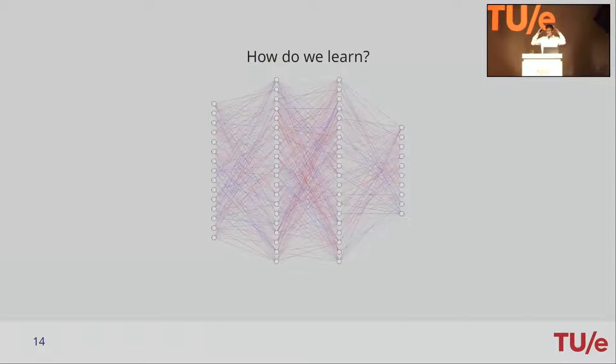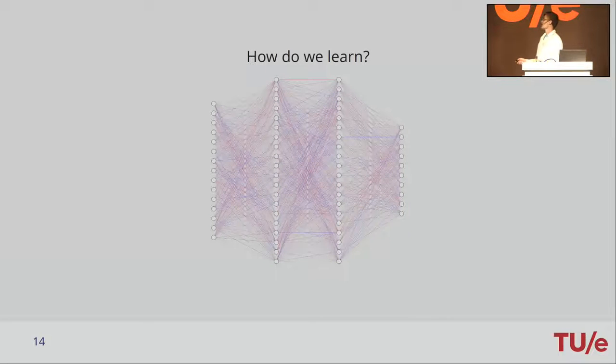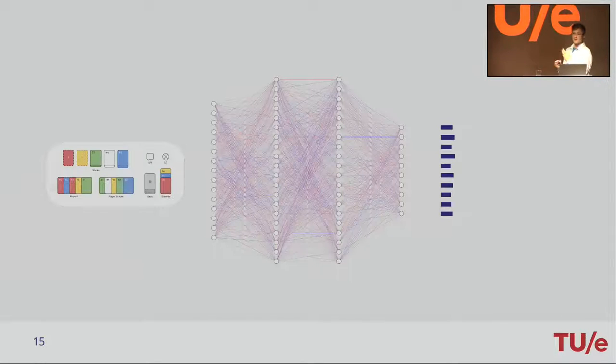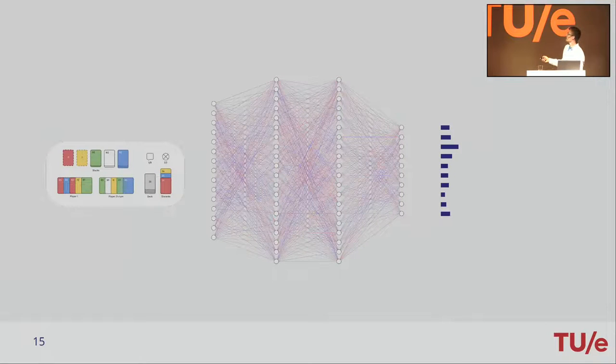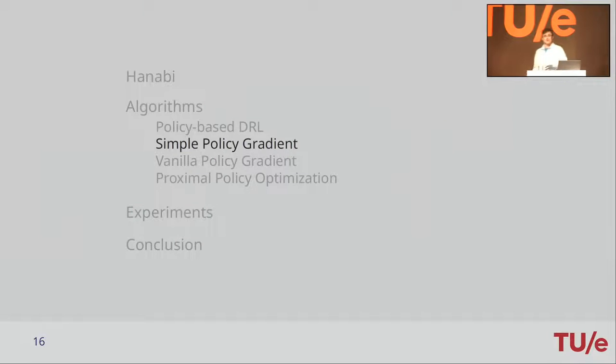How do we learn? How do we improve the algorithm? It's the same way that we learn in our brains — we change the connections between the artificial neurons. The hope is that if we change these connections, the policy will change in a good direction. At first the policy is quite random and doesn't really know what to do. Once we're learning, it becomes more and more certain about which action it wants to choose. But how do we adjust these network parameters — these connections? That's the real question we're going to look into in these three algorithms.